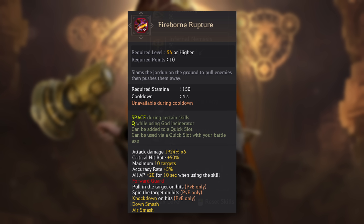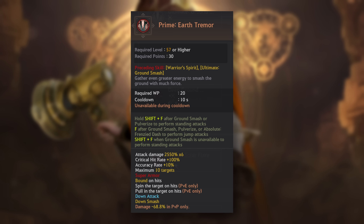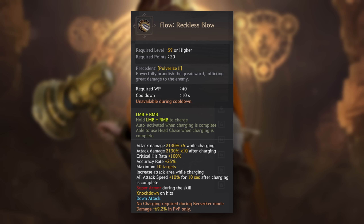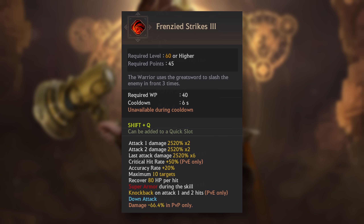I didn't go over this in the video since holiday season and all, it is a busy time. But to give you an idea of what happened last week on the test server, here is what changed to Warrior, Wizard, and Woosa. Awakening Warrior Reckless Blow had Super Armor throughout the entire skill. Flow Ankle Break lost Bound CC and gained Super Armor throughout. Frenzied Strikes lost Knock Down CC and gained Super Armor as well.